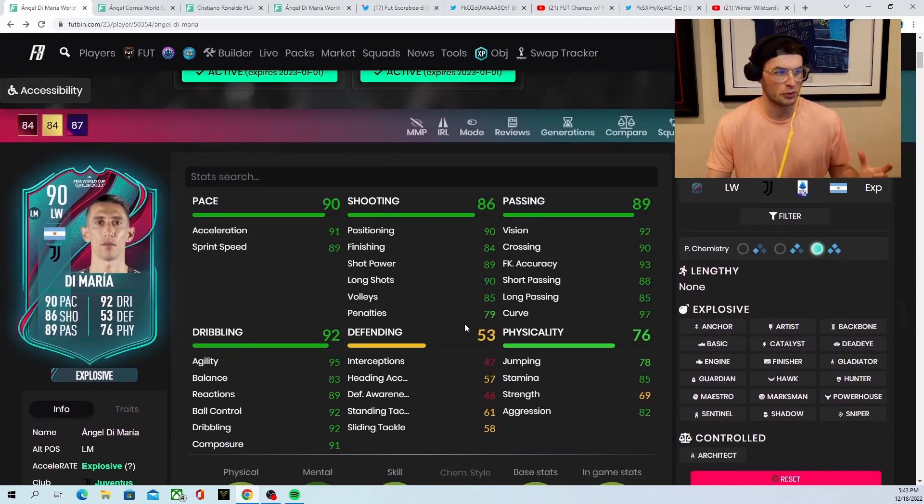Looking at the card, what are the weaknesses? Not too many, because he's got base 91 acceleration. His finishing maybe is a little bit low, but his shot power is really high. His passing is incredible. Now that he has the four-star weak foot, it's really nice. His finesse shots are going to be crazy with that 97 curve, and then you've got 95 agility, high reactions, and balance is a little bit low but not crazy low.